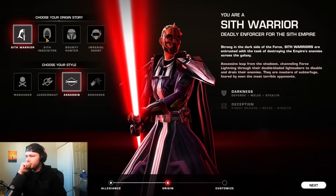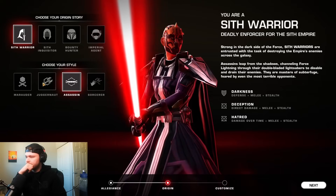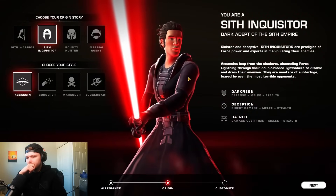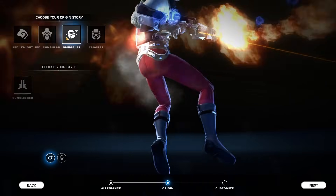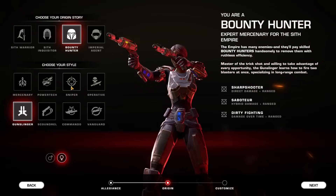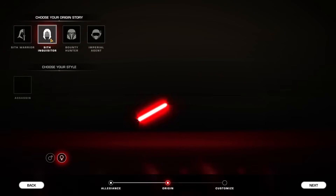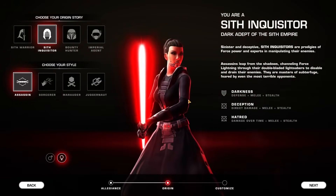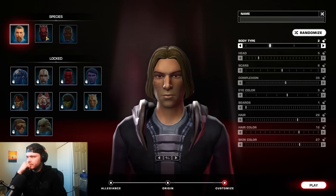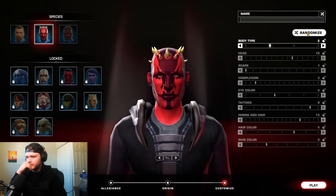Each faction has four different completable origin stories which will dictate how the story and the game progresses for you, and each of these origin stories have a different set of classes, or combat styles as they're called, that it can play. There are eight different combat styles for each faction, although many of them are considered to be a mirror class, so they generally have the same skill set and gameplay as a class from the other faction, just with different names and narrative direction. For example, an assassin on the Sith side would have a mirror class known as a shadow on the Republic side. I was thoroughly impressed with how streamlined the character customization felt from class descriptions to animations to how much you can actually customize your character.